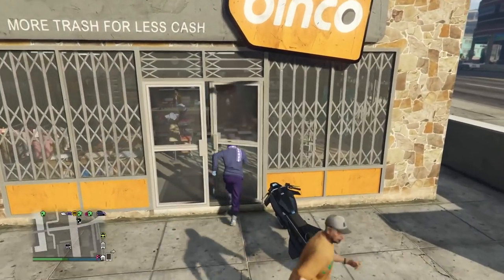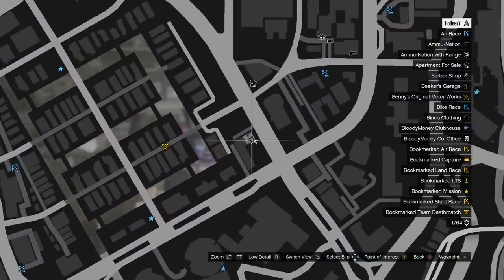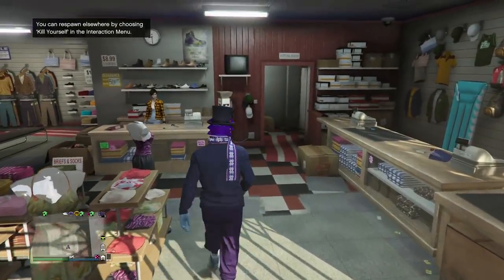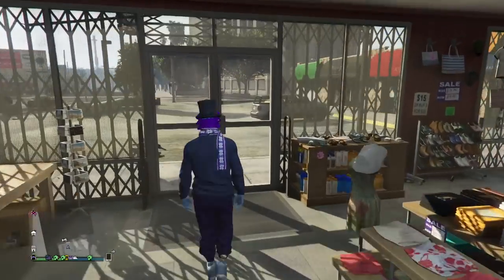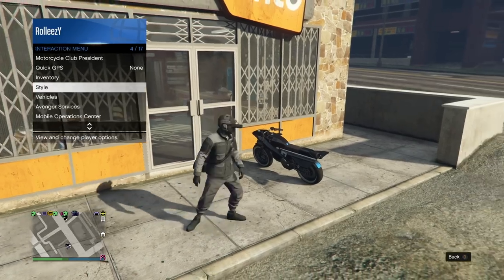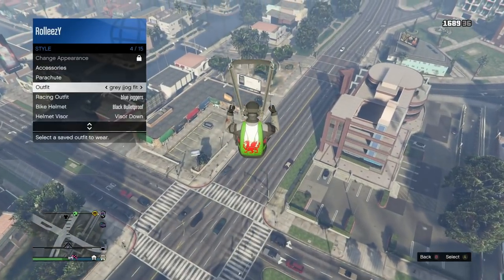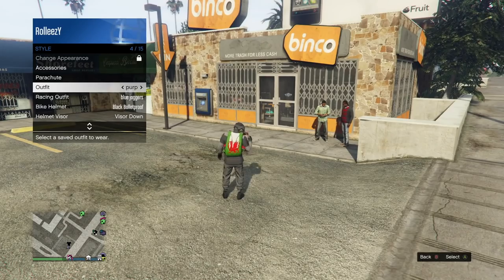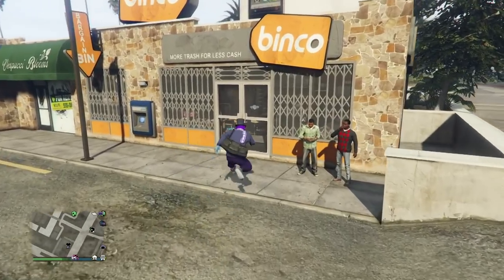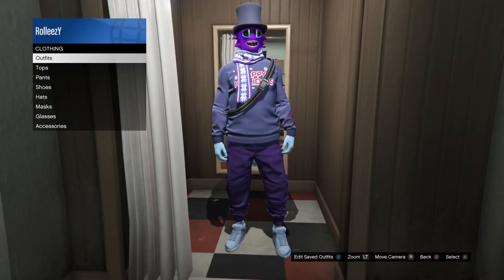We're going to be glitching the duffel bag on right now. I still have to make a video on how to get the duffel bag, but a lot of you guys have gotten it already. There are new methods to get it — this is just how to transfer it. The reason we need to be at this location on the map is because they have a wardrobe in the back. Put on any outfit equipped with the duffel bag, fly up in your buzzard or oppressor, open up your interaction menu and hover over the outfit we're working on. When you land midway through taking the parachute off, select A or X — boom — the duffel bag will glitch onto the outfit. Hit right D-pad to save it in the wardrobe. There's two outfits done.